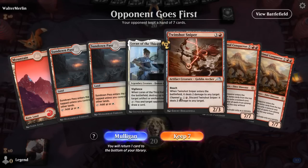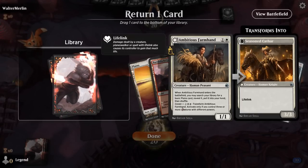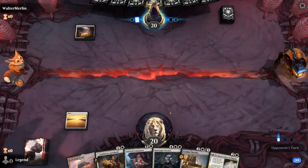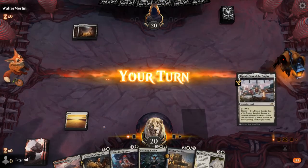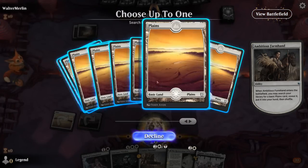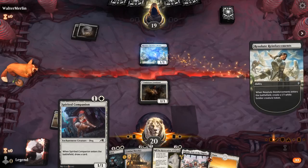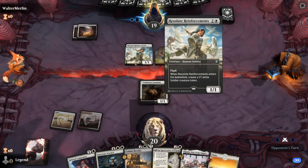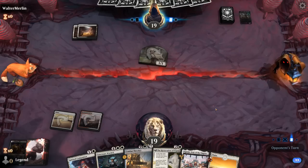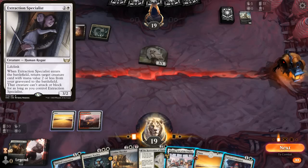We're on the draw with a hand heavy on Itali — taking a mulligan. Turn two Farmhand to get a land, turn three Restoration. Was a close call whether to put Companion or Thresher on the bottom, but with Farmhand we're guaranteed a third land. Opponent flashes in Reinforcements, and attacks — I'll trade. Could have traded for the token so they can't get it back with Extraction Specialist, although Reinforcements is a human for potential synergies. Another Reinforcements from the opponent.